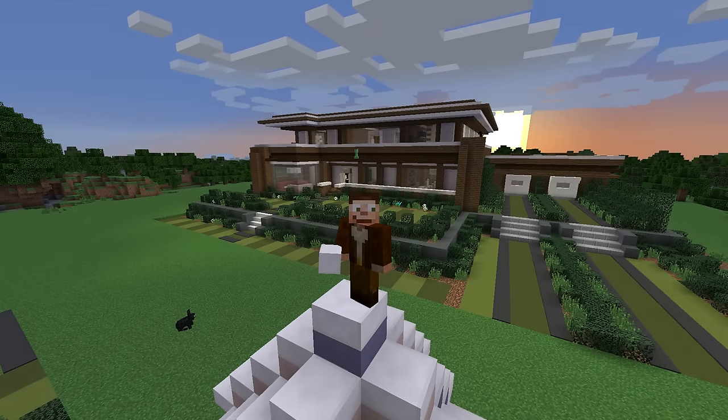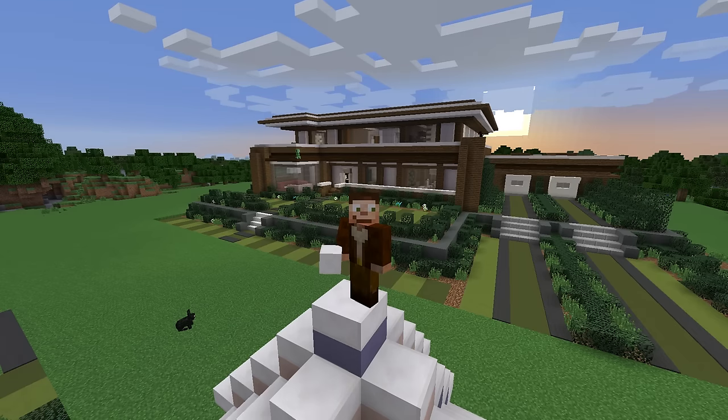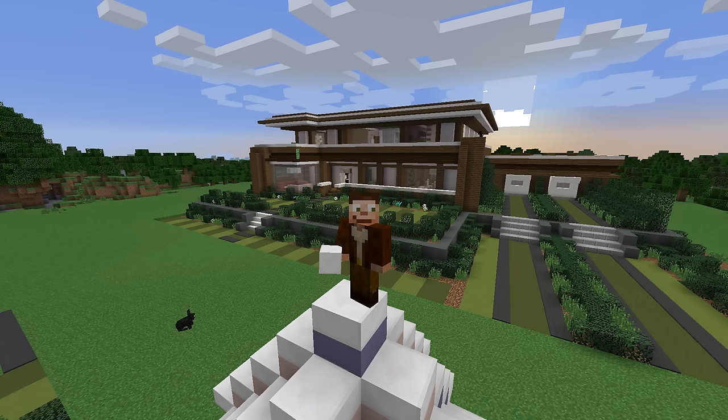Well, hello there my fellow miners and crafters — Good Times with Scar here — and welcome back to our creative house build where we're building our super awesome s'more house. In today's episode, we work on our last room of the interior design: a super awesome living room with couches, chairs, and one super awesome fireplace. So let's get this episode underway.